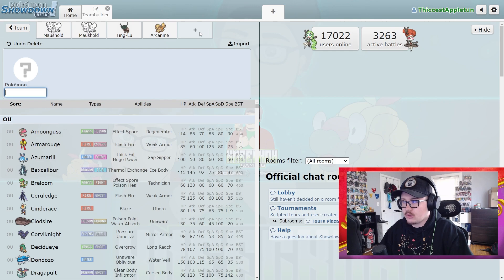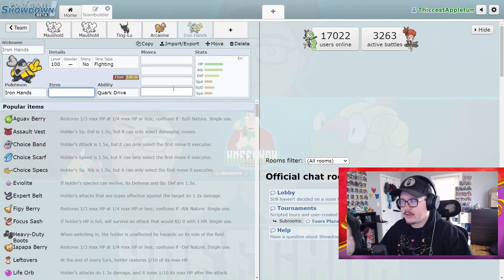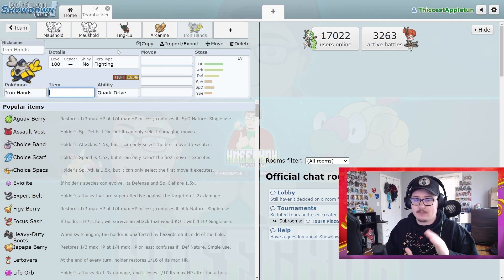I think Arcanine next to Maushold is really solid. In terms of teammates, Ting-Lu and Arcanine are great, and I think Iron Hands will continue to be very good next to Maushold. Iron Hands is just glue — it has great stats, it's a very solid Pokemon all around. Having the ability to take even less damage next to a Maushold with Friend Guard, and then Drain Punch stuff back — that's a big benefit for Iron Hands.